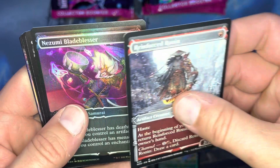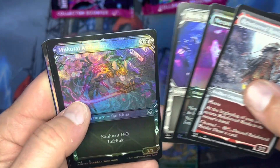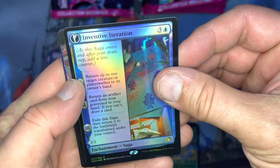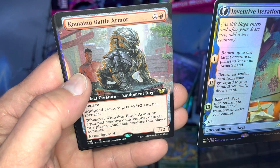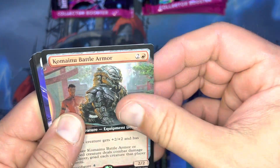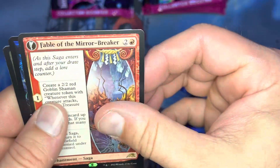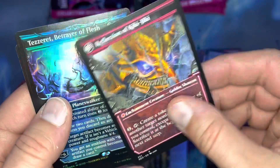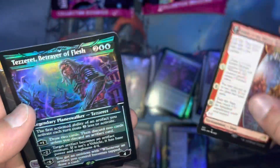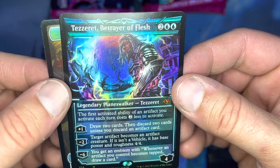We're in Forest — Ronin the Zumi Blade Blesser, Blade Blizzard Kitsune, Kutai Ambusher. I'm butchering these names, I know. Inventive Iteration. I cannot pronounce most of these — Battle Armor, that's what we're gonna call it. Eater of Virtue. Okay — let's flip this over — look at that, that is gorgeous. Tezzeret Betrayer of Flesh in Showcase Foil! That is just great.